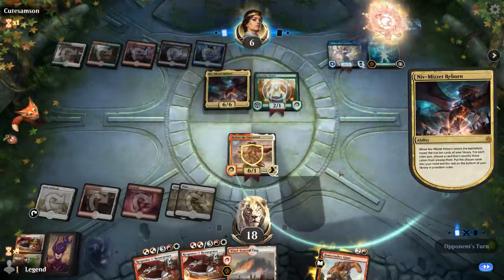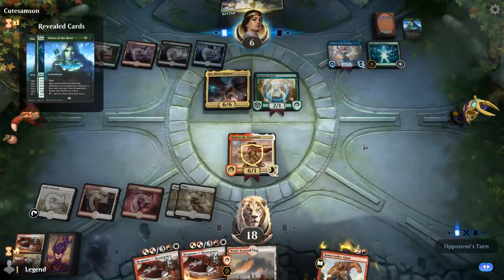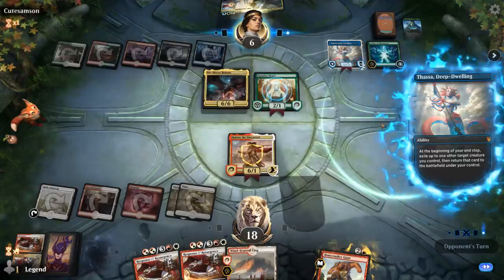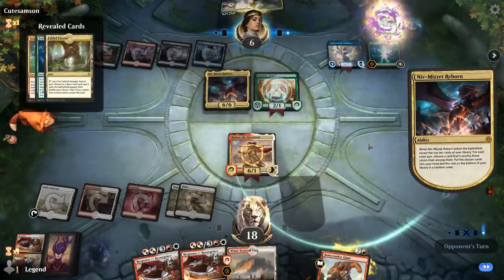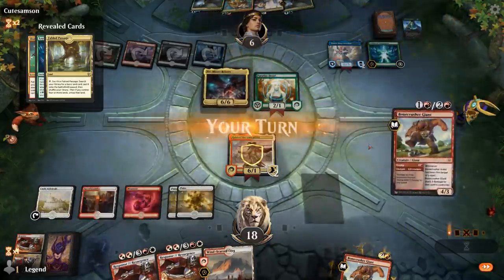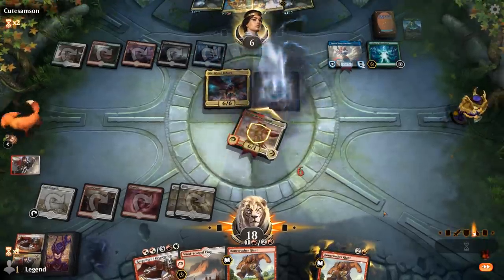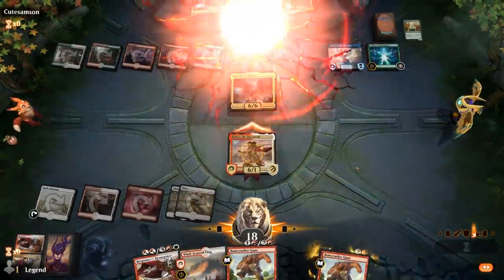Niv-Mizzet Reborn — that's fine, it can block Haktos. But this Resurgence should be lethal. Thassa with Niv-Mizzet is sweet for re-triggering the enters-the-battlefield ability, but it's not going to be enough here. With Resurgence they can chump Haktos once but will still take 6. Sweet, on to the next one.